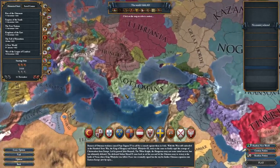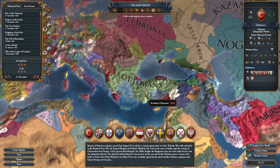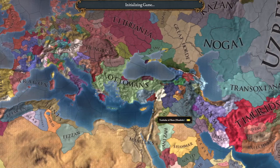Now that all the plebolians have clicked off the video, we can actually begin. Today I'm going to be playing the Ottoman Empire for the simple fact that they are overpowered in the early, middle, and late game. Playing anything else than the Ottoman Empire is just an automatic debuff of 100%, so we're playing them.